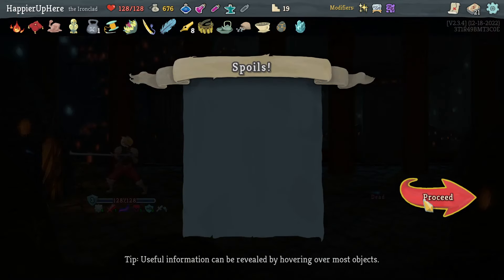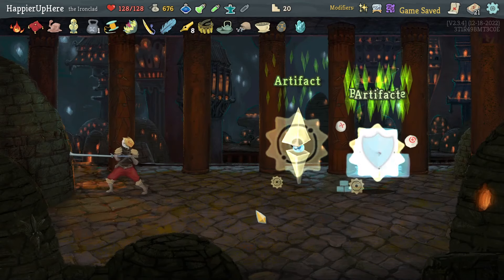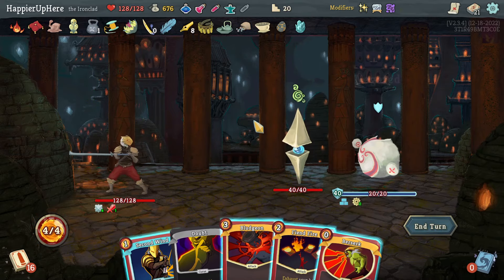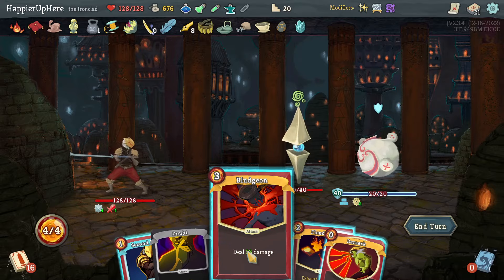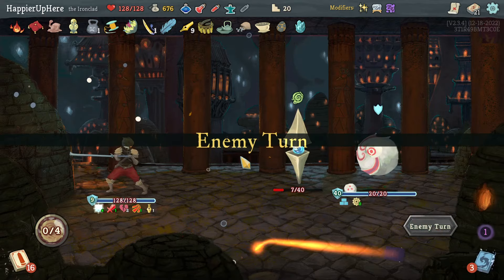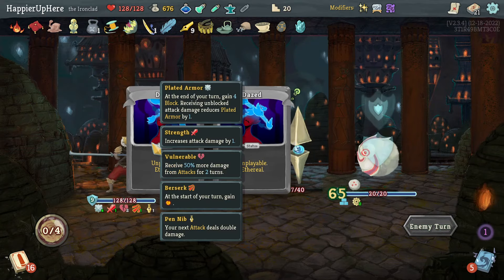Got Frozen Egg: one of you adds a power card into your deck upgraded. I'd really like a Feel No Pain right now — I think that would make this deck work perfectly. I'll do Bludgeon, Berserk, and then Second Wind — that way I'll get rid of the Doubt. Unfortunately I'll be vulnerable next turn but I'll also have double damage.